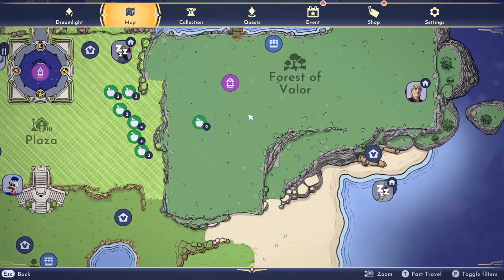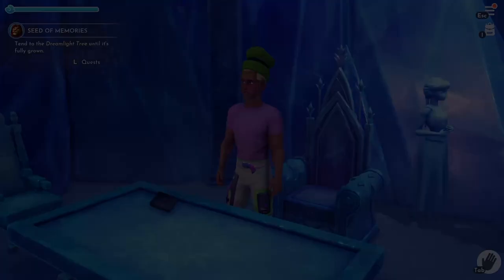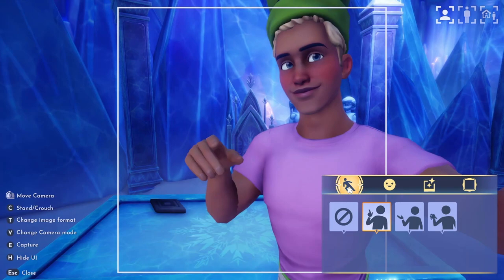Next, you'll want to head to Elsa's cave in the Forest of Valor. The next transfiguration stone is right on the table when you walk inside. You'll want to place your golden carrot here to get the golden crab.